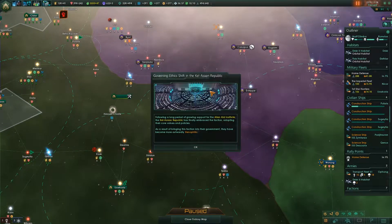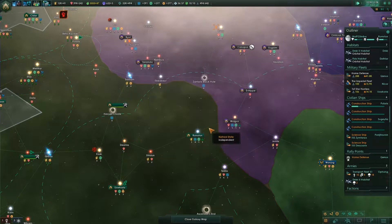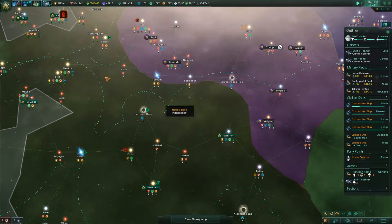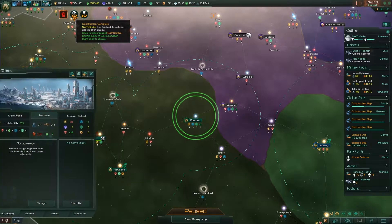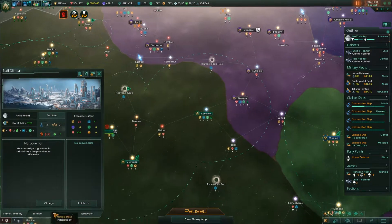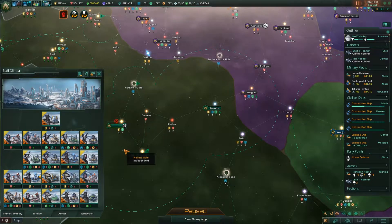Governing ethics shift in the Kalazan Republic — found growing support for alien aid, they embrace the faction. They're more xenophilic — I think it was Felic. Construction complete.